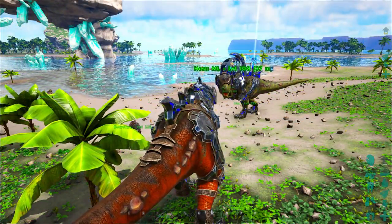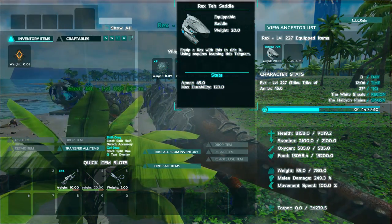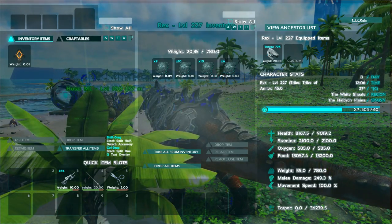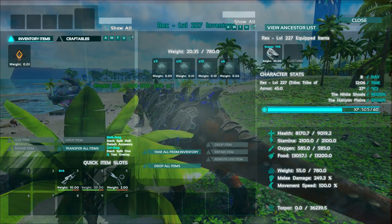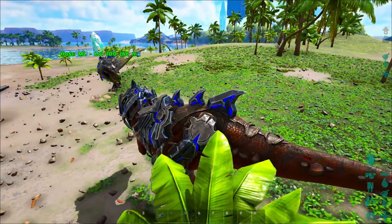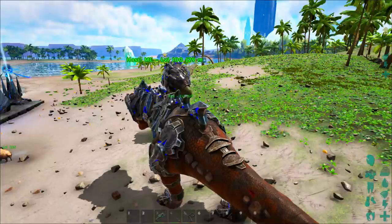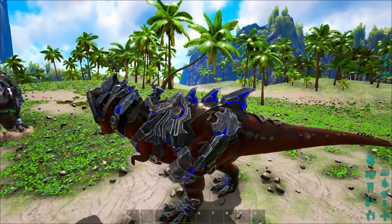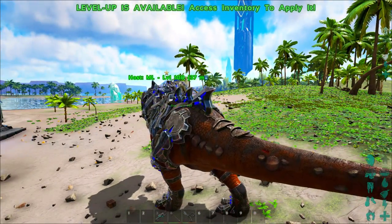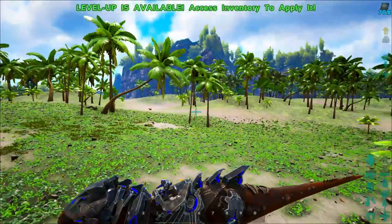This is the rex tech armor — it looks awesome. You can dye it and change the color of the lights by painting, similar to how the tech armor works. It gives 45 armor versus vanilla's 25, so it's almost double — a really good boost. When the armor is on normally, it acts just like a normal saddle with left-click, right-click, roar, and bite. But when you press melee, it goes into weapon activation mode — the visor comes over the rex's eyes.